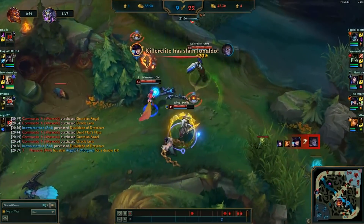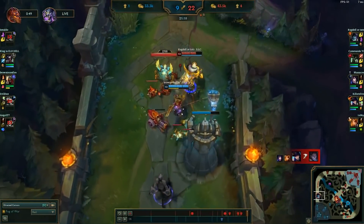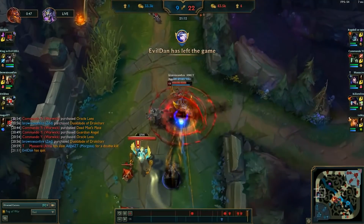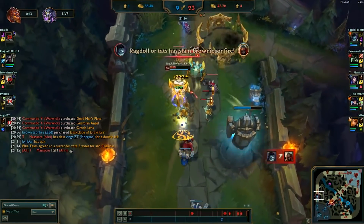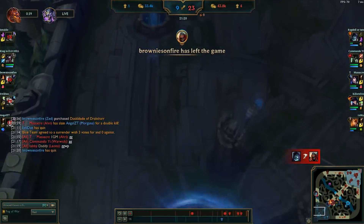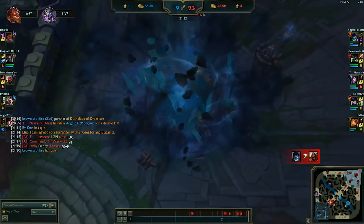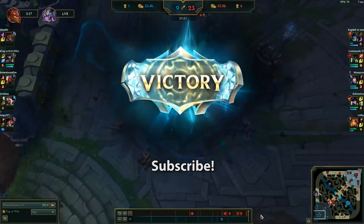Now you might say this game was too easy. The reality is that the enemy top lane and bottom lane were substantially stronger than our own. Warwick is simply an extremely strong jungler who can overcome such a small imbalance, which is why this game seems so one-sided. Do give Warwick a try and look for opportunities to capitalize on the strengths of his kit, and this will make learning the jungle much easier.